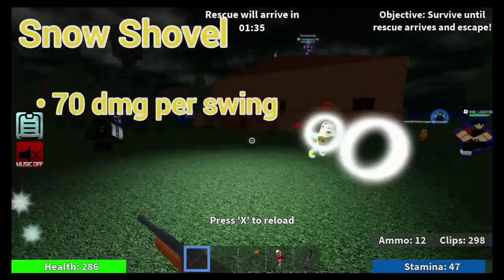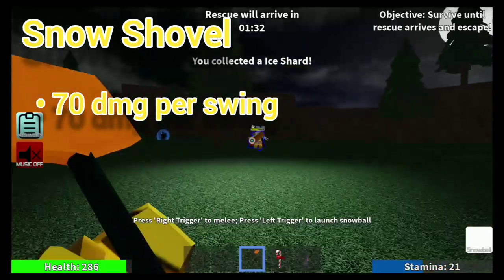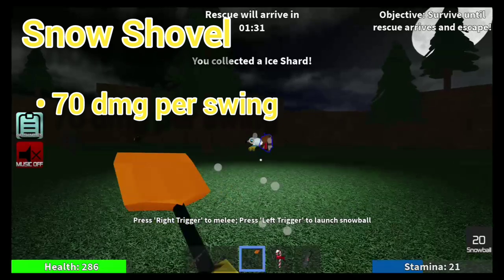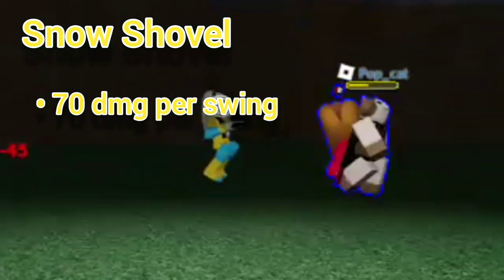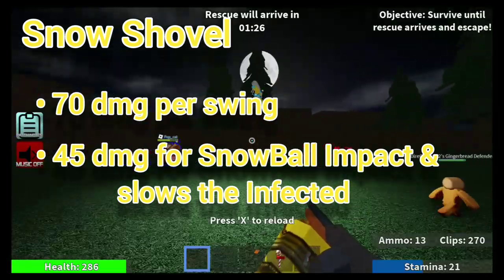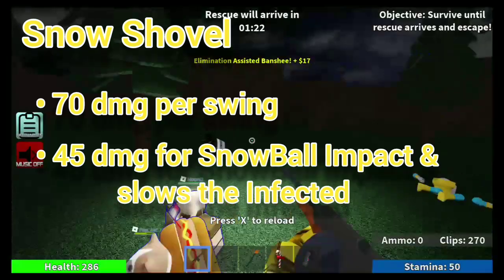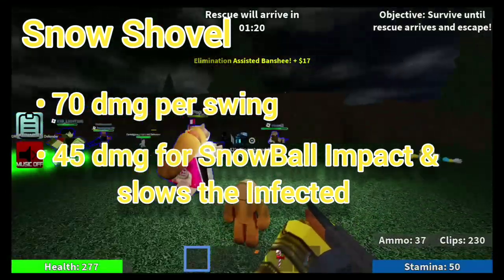The ability is basically: you shove your shovel into the ground and fling a snowball from the surface — which makes no sense, but that's how it works. You fling it toward a close zombie or wherever you're aiming, and if you hit an infected, the snowball deals 40 damage on impact. It also blinds the infected.